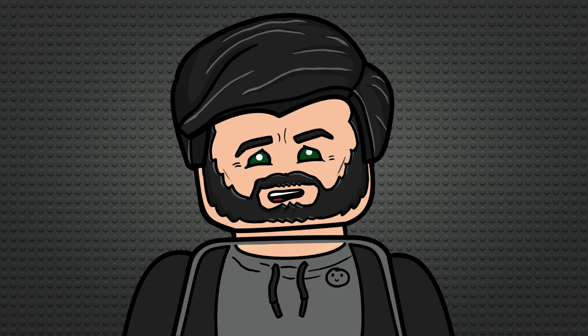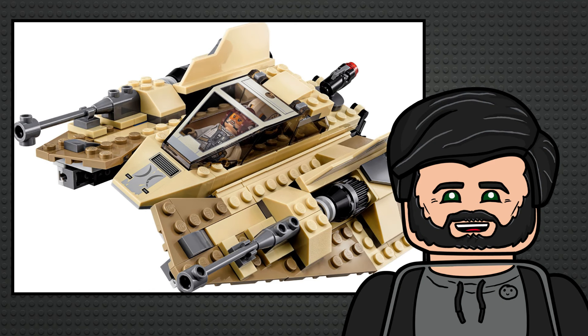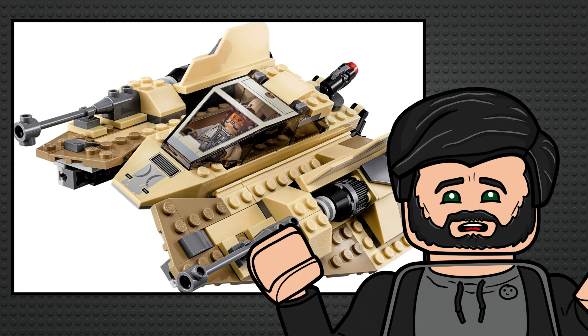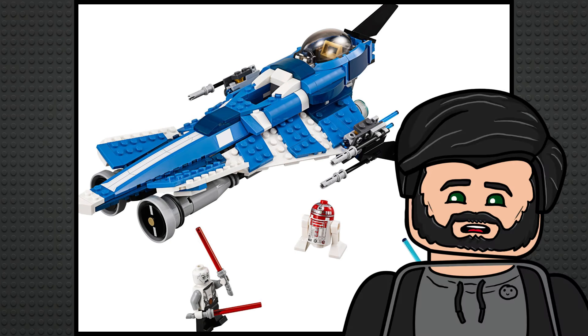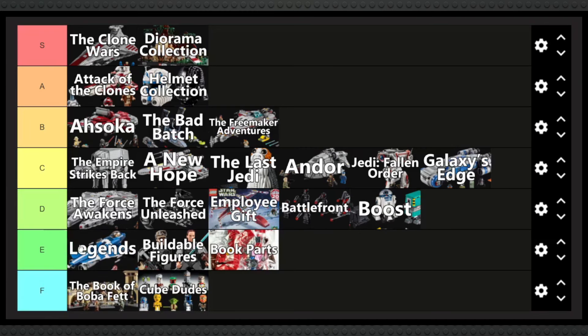The Legends sub-theme was one I was excited about, but was pretty disappointed to find only five sets, of which three are just some variation of a TIE vehicle, and the Sandspeeder is probably the most boring set they could have made non-canon — it's just a recoloured Snowspeeder, really not that exciting. Anakin's Custom Jedi Starfighter is a sick set, but not really enough to overcome this clump of meh, so I'll put it at the absolute top of E tier.